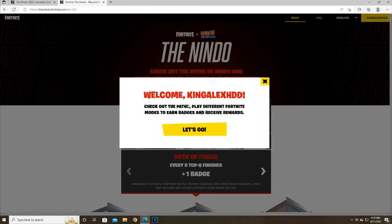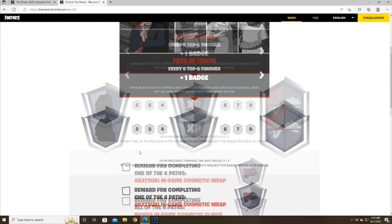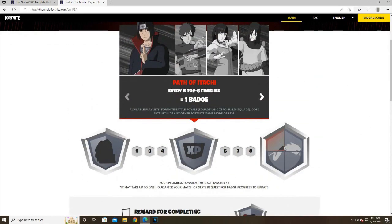Once we log in, it says welcome — that's me, welcome King College HDD. It says 'Check your pass, play different Fortnite modes to earn badges and receive rewards.' We're going to click on 'Let's go.' This is very simple, not hard at all — you shouldn't have any problem doing this. Just follow the steps.